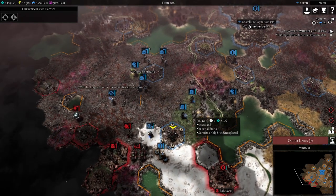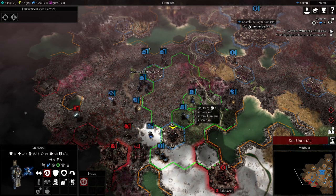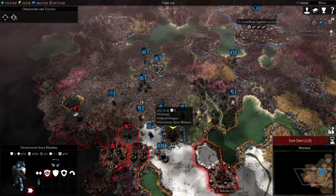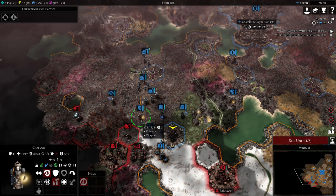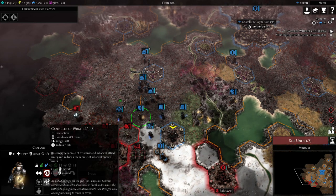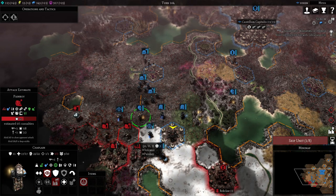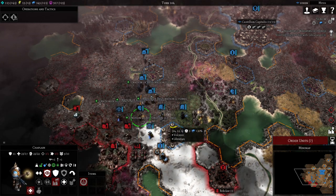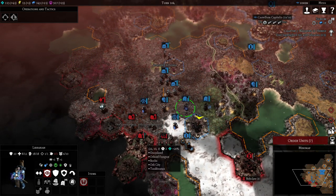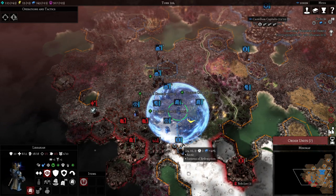We're seeing a couple of enemies already moving down. Our group heal moves to here and we're clustering up in and around that group heal. Free action: inspire everybody, and then heal — that was needed because our Librarian had taken quite a bit of damage. We're going to use this here in order to set up a dome.